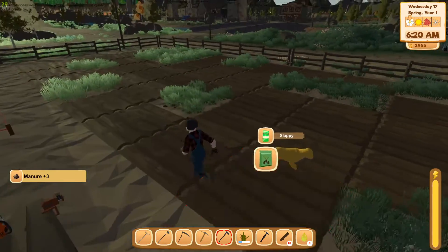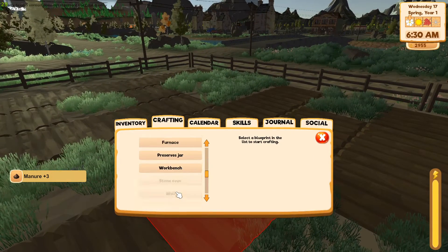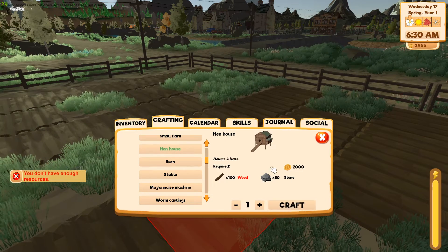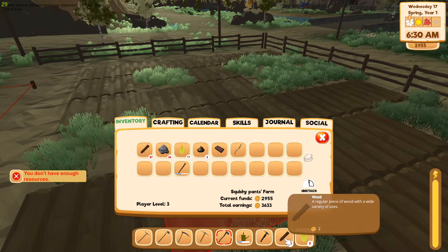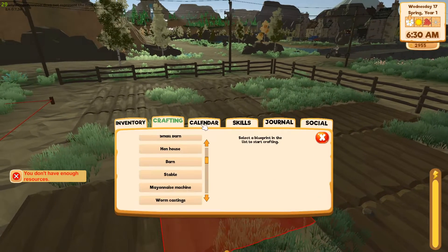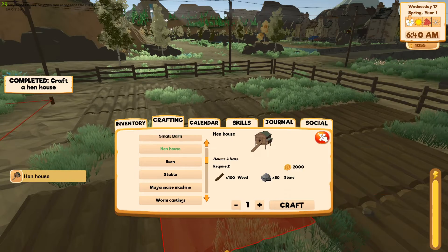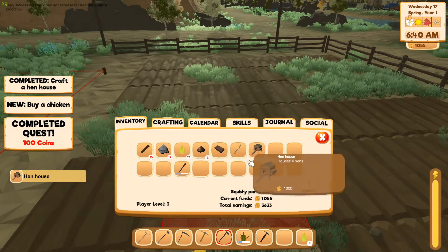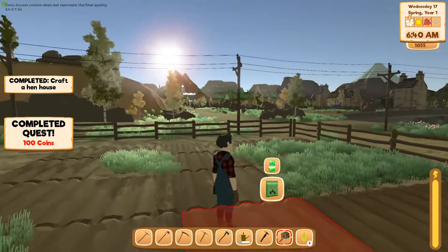Let's put the chicken coop — the hen house — over here. Crafting hen house. I need the wood stacked together. Craft it. Craft completed — all right!